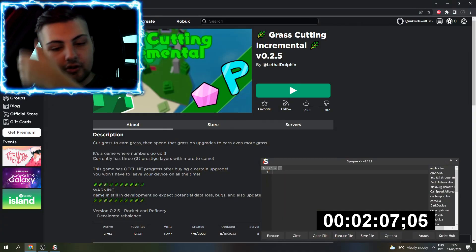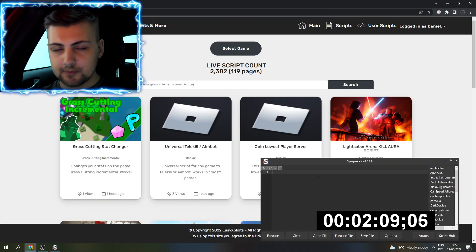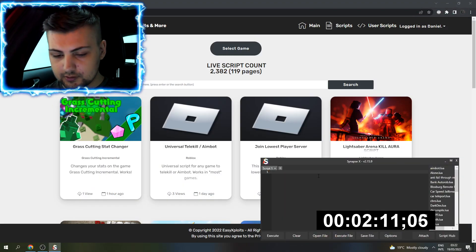Go ahead and grab it off of Easy Exploits. You have Easy Exploits, Synapse, or whatever executor you want to use — they all work.